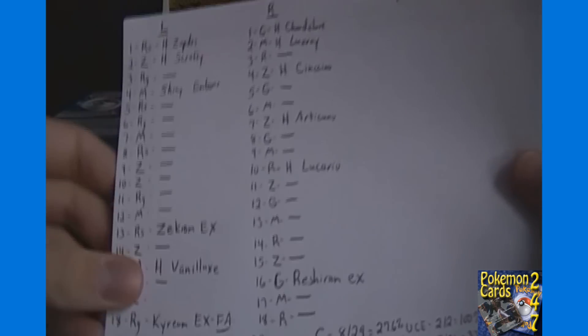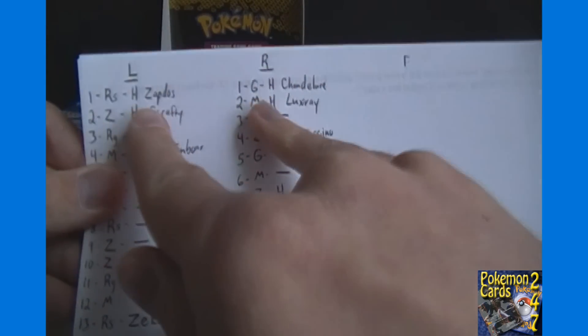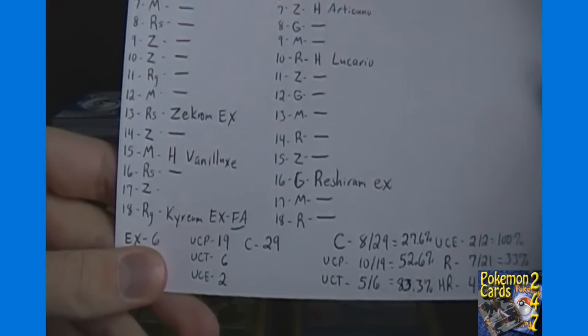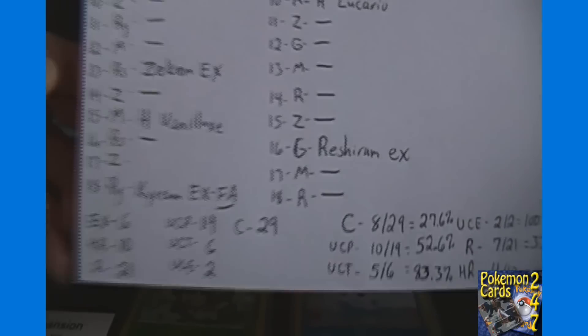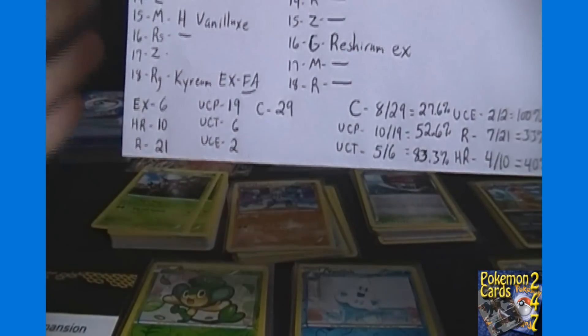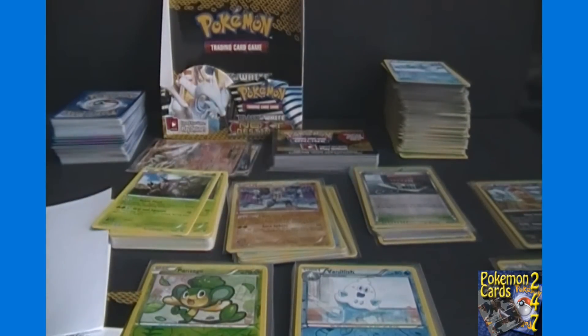As for there being a code or pattern to the set — for the reverse holos I'm not really seeing one, but for the first part of the box there is somewhat of a code. Without moving any packs around, the first, second, and fourth packs on both sides all had holos, then we had huge gaps with nothing. On the left side pack 13 had an EX, pack 15 a holo, pack 18 the full art EX. On the right side pack 16 had the EX. So all three EXes came in pack 13 or later. The EXes came in a Reshiram pack and two Regigigas packs, so based on this one-box sample, Regigigas is your best bet for finding an EX. The shiny came in a Mewtwo pack.